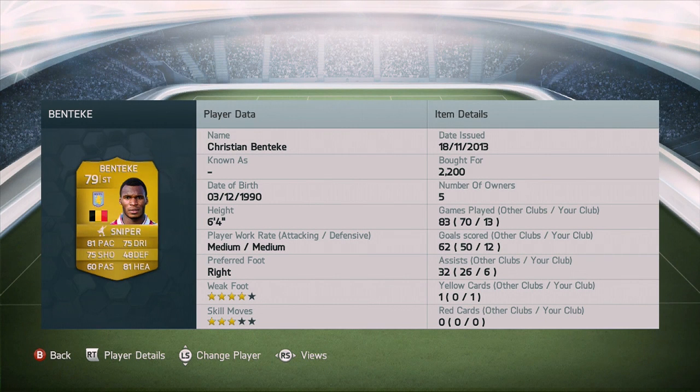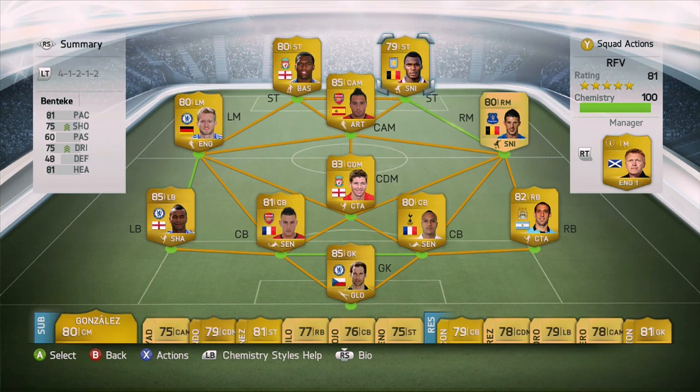I'm going to do a commentary over the goals — something a little different — and I might switch that around in some future videos, maybe put some music in the background or do some live commentary. But let's talk about Benteke a little bit. He's got 81 heading, which feels like a lie — he wins so many headers in the air, but I think that's due to his height and strength, and he's in the right place at the right time. With medium-medium work rates, if he had high-medium, I think he'd be the perfect striker.